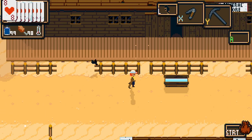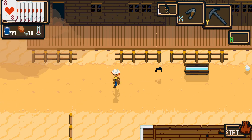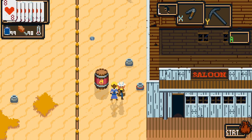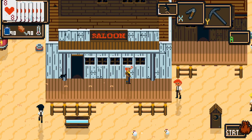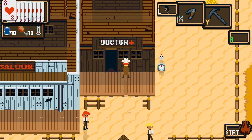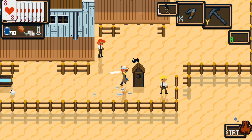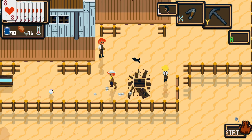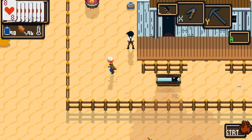We have to survive, so we have to watch our water. We can drink from a trough, or lakes, or barrels throughout. You also need food as well. Don't stand next to the exploding barrel, you daft sod. There's a pub and there's the doctor. There's sometimes money when you destroy things - usually like one quid.